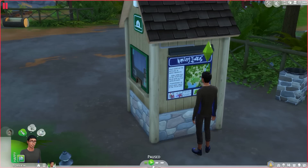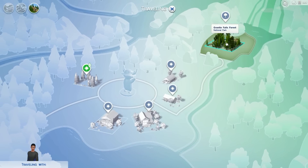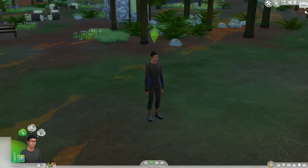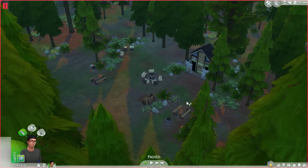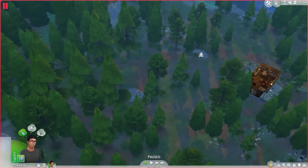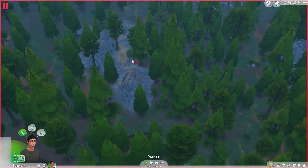Now we can go to Granite Falls Forest — the national park. This is interesting, let's go here. So we are at Granite Falls Forest. It looks like there's a bathroom, a shower, and a sitting area. And there's a place over here — I wonder if there's a secret place here. There's an eagle, looks like there's rocks of course.